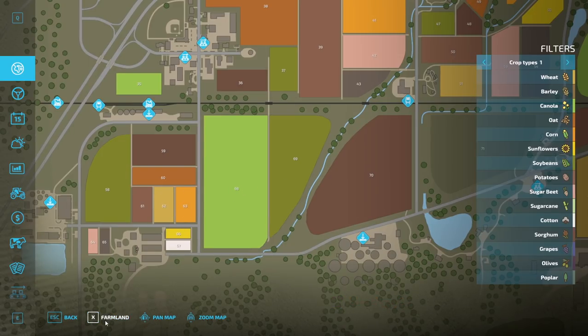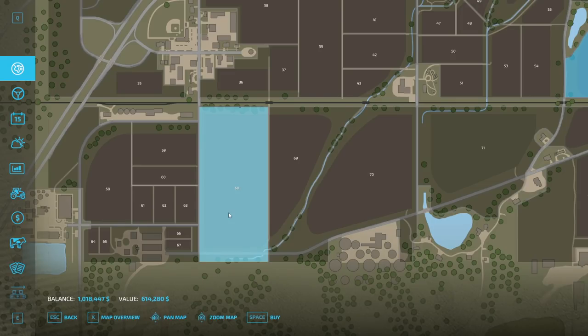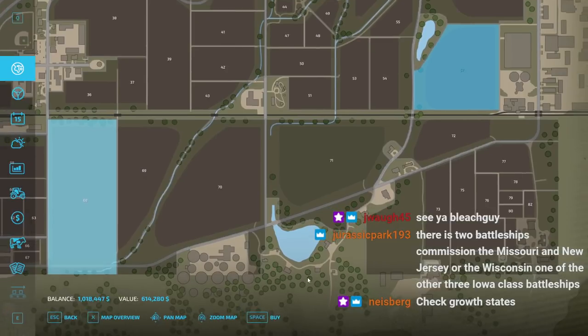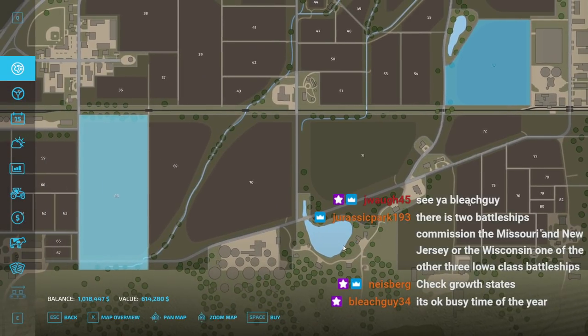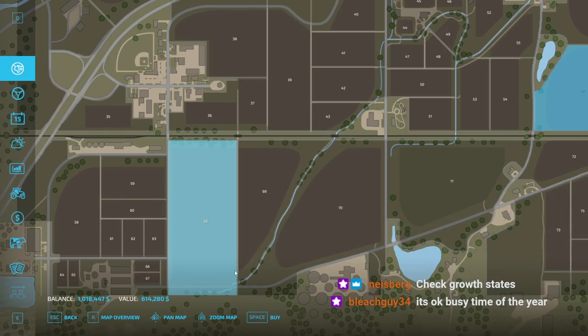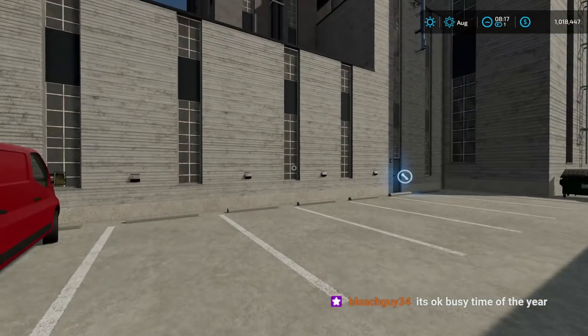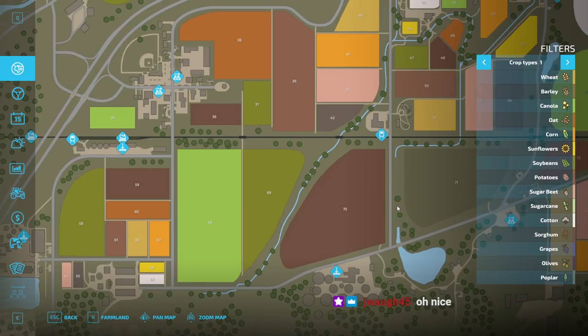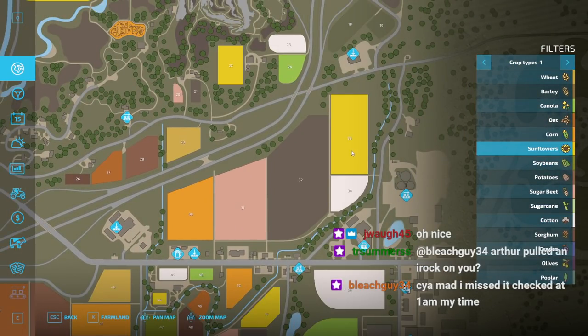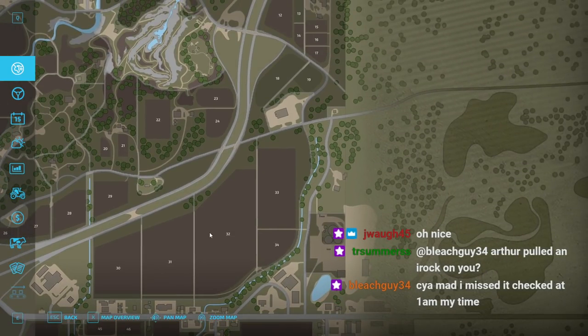My wife had a surprise business meeting today at work because one of the employees is having issues, and they're going to be moving that person out of their position and moving some other people into other positions, including my wife — which is great. I don't think I want to spend 600,000 because that's over half of what I've got left. So we're not going to do that. Is 33 sunflower? How much is 33?